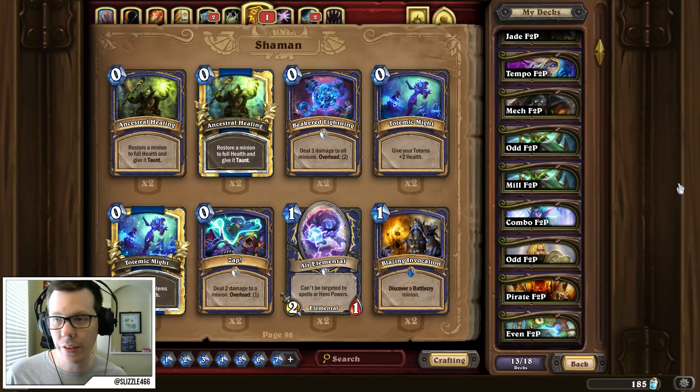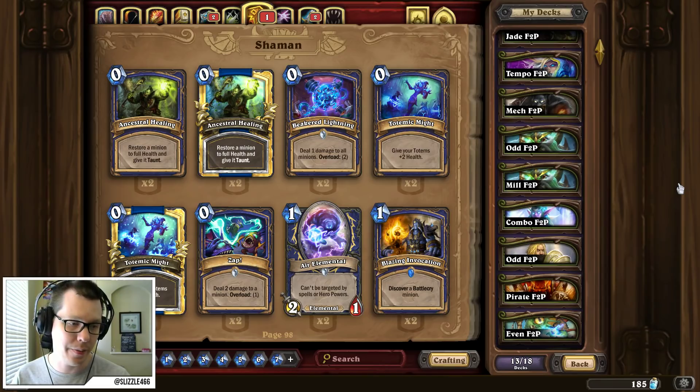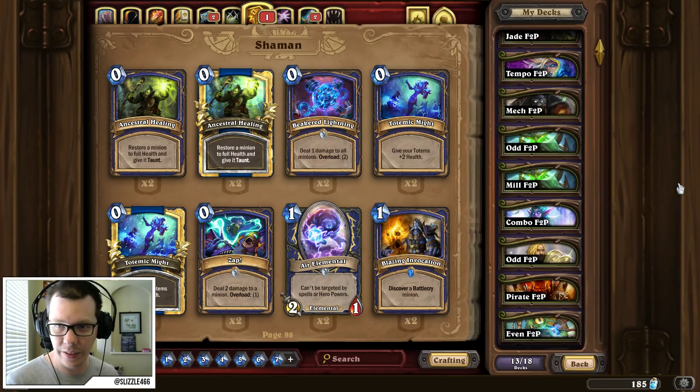So I'd like to know your thoughts on what you think about these decks. If you try them out, what's your success on the ladder? Currently it's the 28th of March — there are a few days left on the ladder, so if you want to get that Rank 5 chest in Wild, these decks may be the way to try it out. The deck codes are in the description below. Otherwise, if you want to support the channel, the subscribe button is below — click it and I will see you all next time.